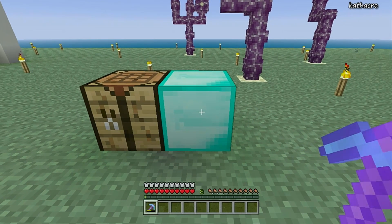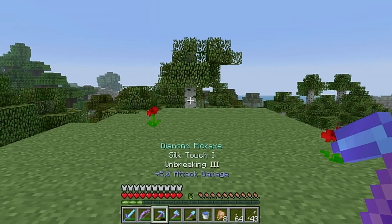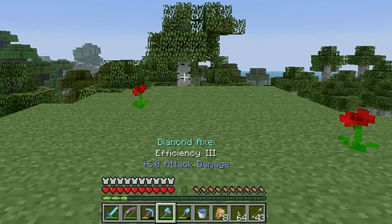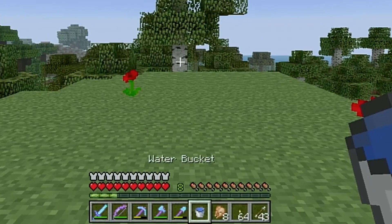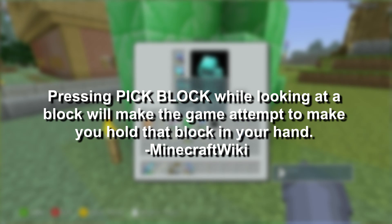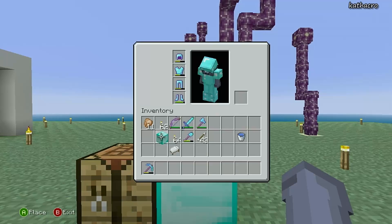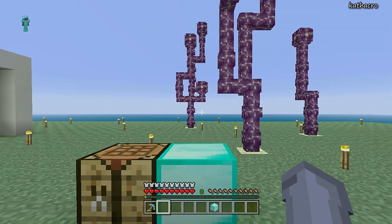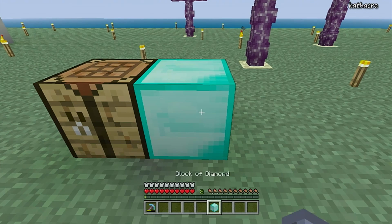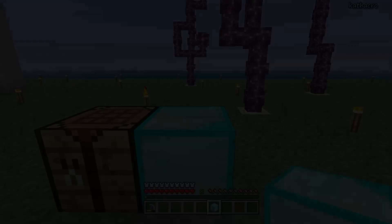From here, you have to know how to do two things. First, you have to know how to switch between the selected items in your hotbar — you just press the right or left bumper on your controller to select different items. The second thing is how to use pick block. Pick block is a command that allows you to quickly access an item from your inventory. If you're facing a block that you have in your inventory and you press pick block, that block will immediately be selected and ready to use. Once you know how to use pick block, you're ready to put the two steps together and start duping.